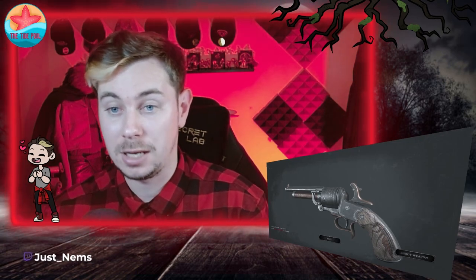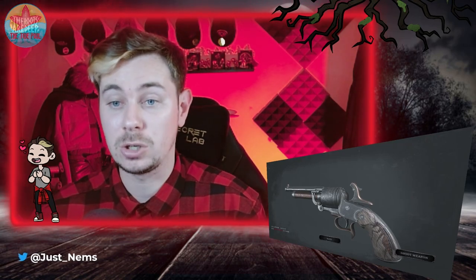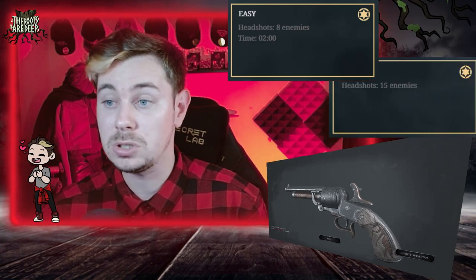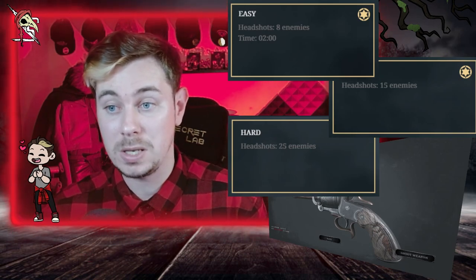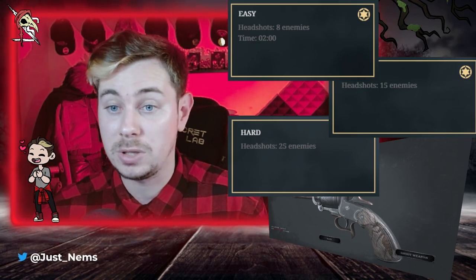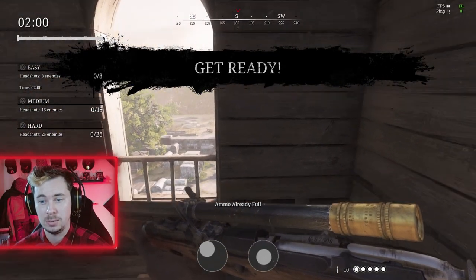Trial number 11 is going to be a sniping mission. There's nothing particularly hard about this one - there are no special things you need to do apart from headshot grunts and whatever else spawns along the map. To 1 star: you've got a time limit of 2 minutes and you need to headshot 8 enemies. To 2 star: headshot 15 enemies. To 3 star: you need to headshot 25 enemies. Even the hardest one includes the 2-minute timer so you've got plenty of time. Okay sniping - pretty straightforward, 25 headshots, 2 minutes. Let's go.